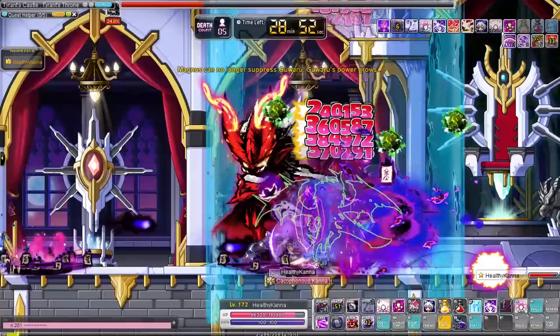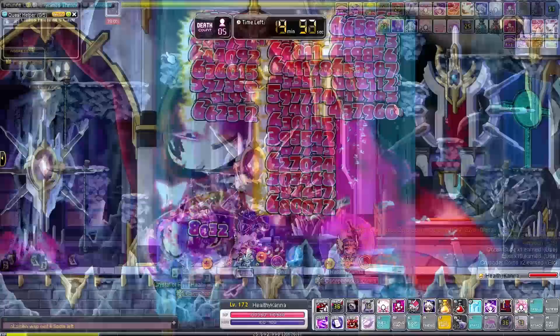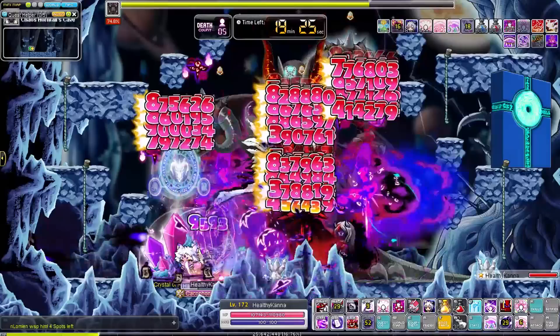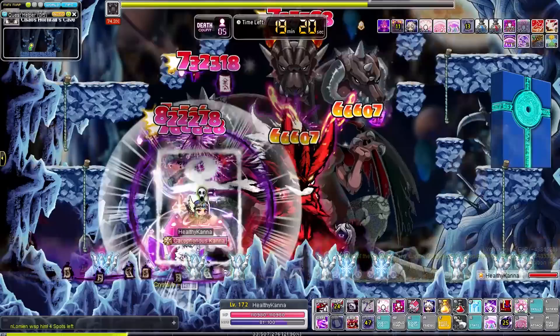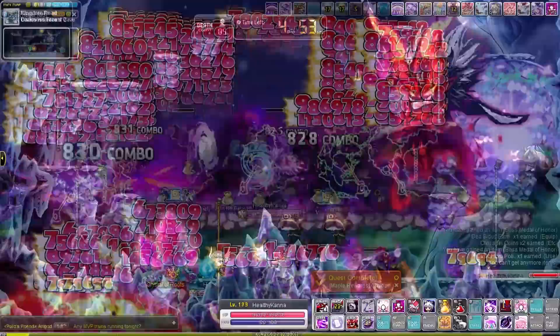I felt confident in my damage but wanted to be even healthier, so I went after some boss accessories. Unfortunately Zakum didn't drop anything, and Magnus didn't either — also Magnus does a lot of damage when you have a lot of HP. My only hope was defeating Chaos Horntail and getting the Chaos Horntail necklace, which has a 10% bonus HP and MP effect. It was a grueling 20-minute battle — I don't recommend fighting that boss with only HP points. But incredibly, Horntail actually dropped all 3 boss accessories.